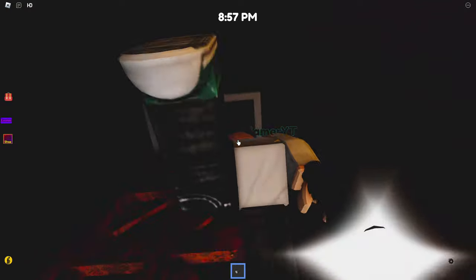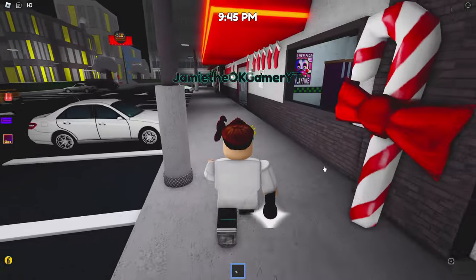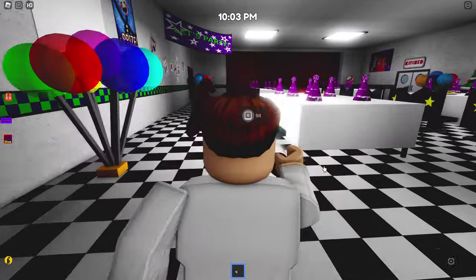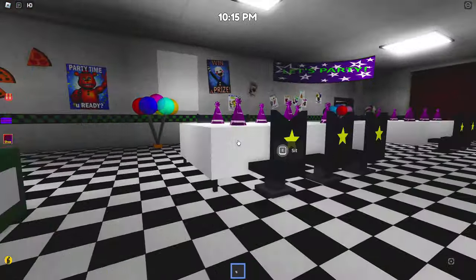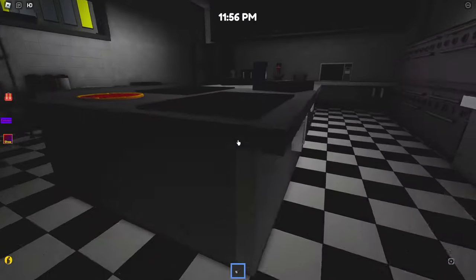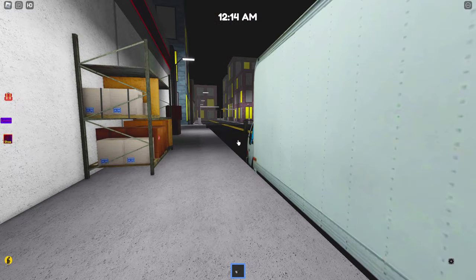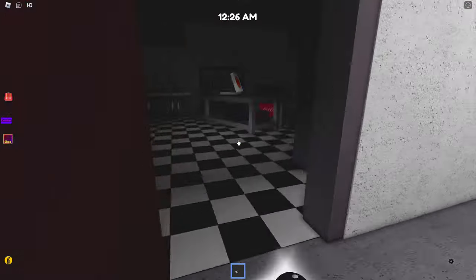I'm just gonna leave now. Right up next: Golden Freddy poster. Head on into the pizzeria this time. A little bit cold out here so let's go warm up. We gotta head to the kitchen. Well, well, well — look at that, we got a Golden Freddy poster just hanging out in the kitchen. Who would have thought?